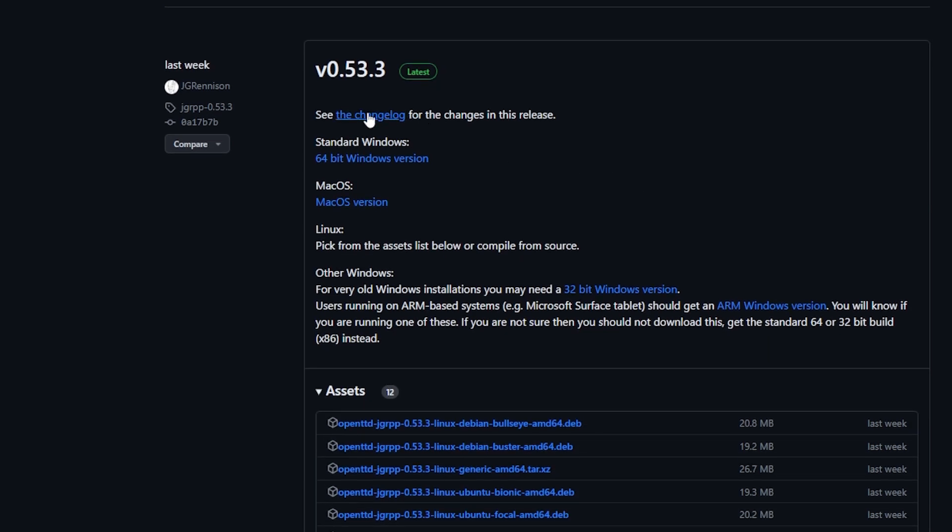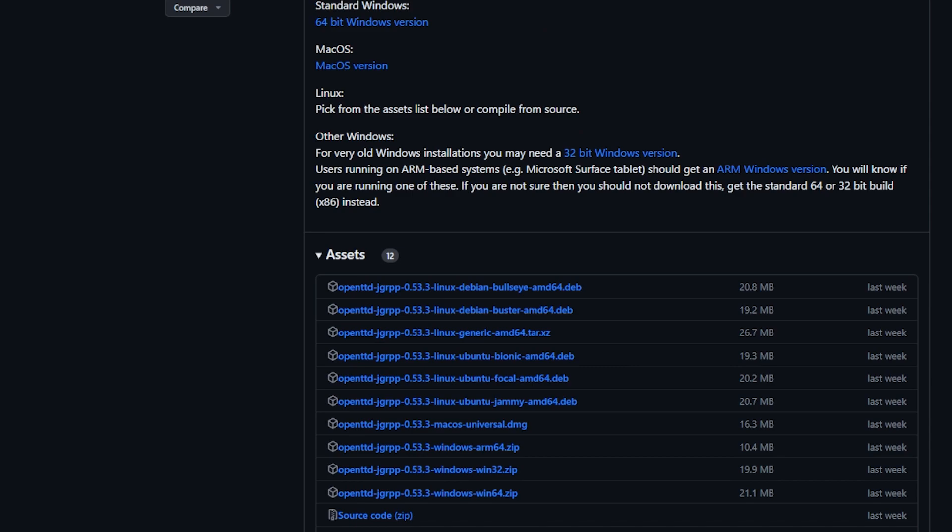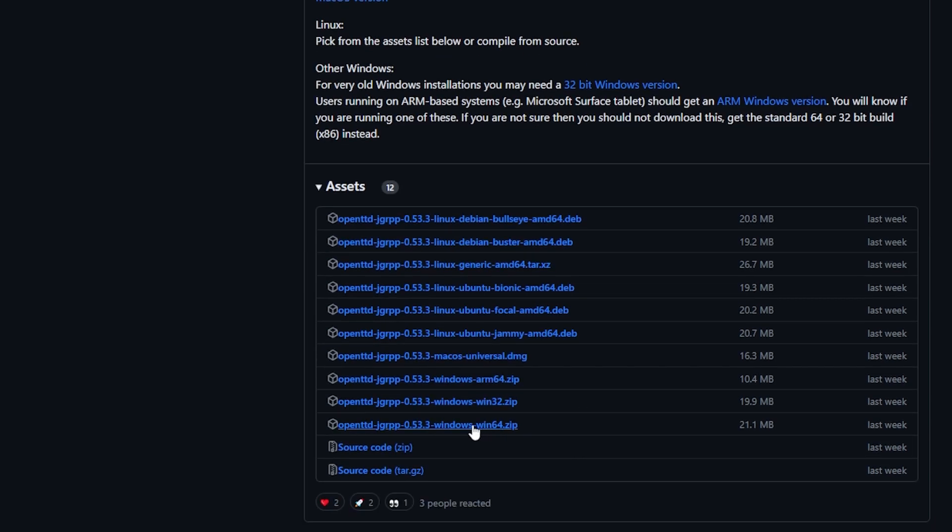You can go on the changelog if you'd like — that tells you everything that's changed. We're going to download the latest version of the JGR patch for Windows. There are lots of different versions here: Linux, Linux deb, Linux Ubuntu, Mac OS, and the one we want is the Windows Win64 version. So I'm going to click on that and it'll start downloading. We'll then jump to another screen and I'll show you what to do with it once it's finished.